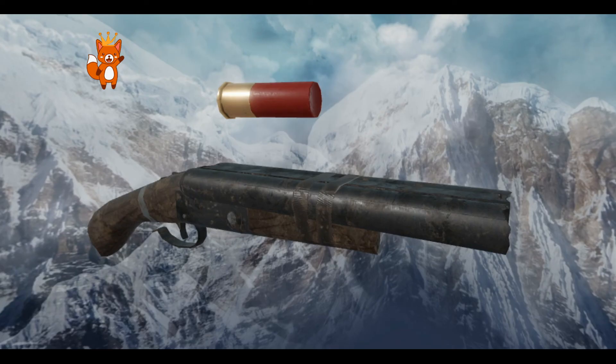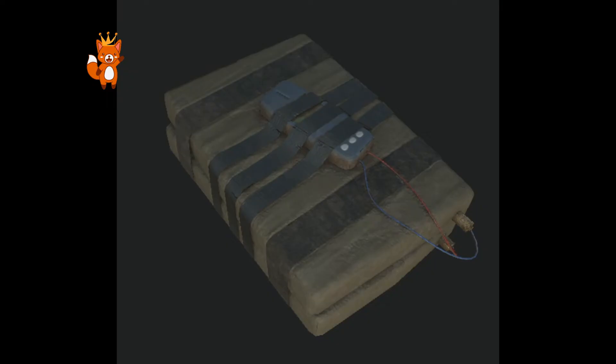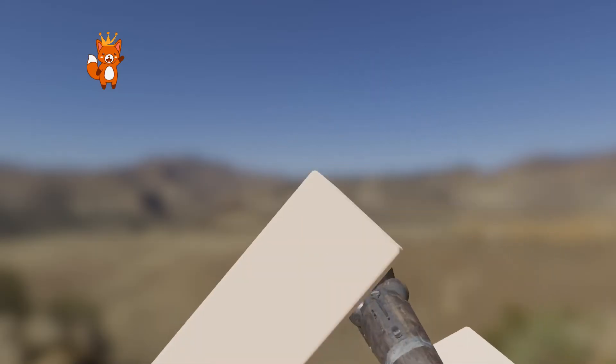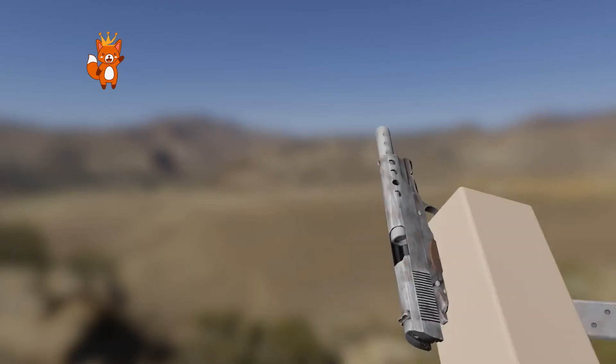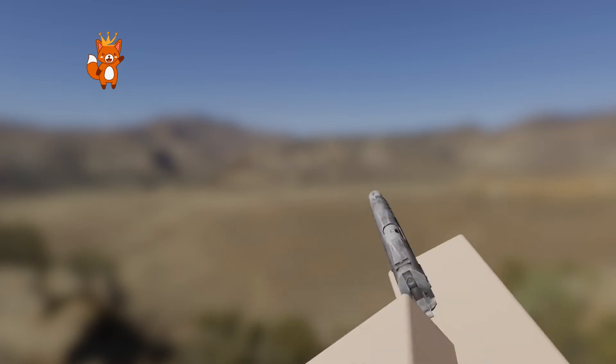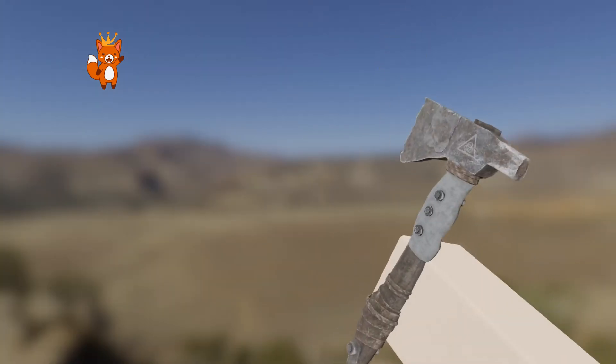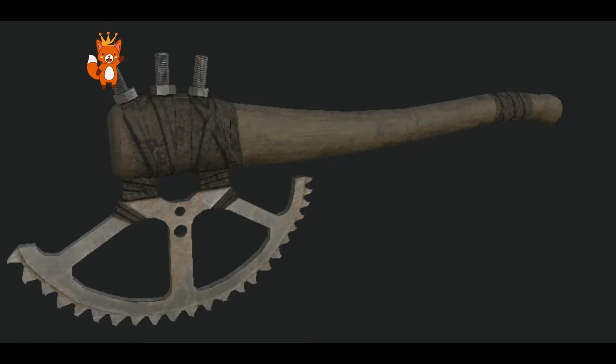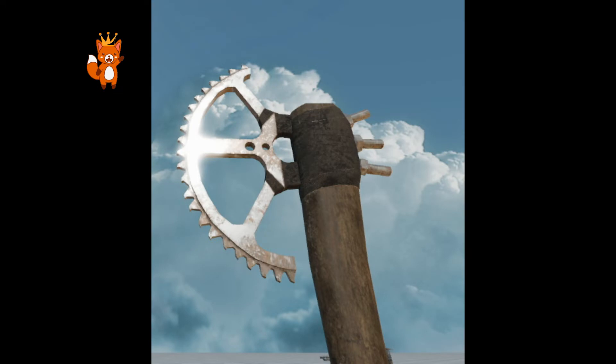This right here is the metal hatch, an upgrade from the stone hatch — or maybe it's salvage, not sure. This is the double barrel sawed-off shotgun. This is what the C4 looks like. This right here is the animation of the double barrel shotgun, and this is the animation of the handmade M9.